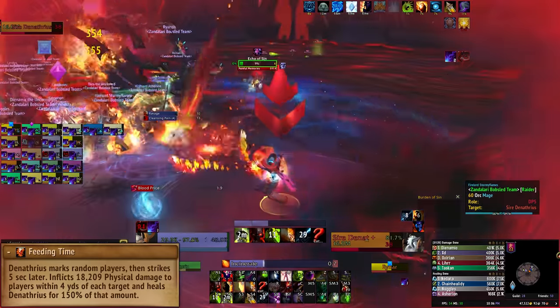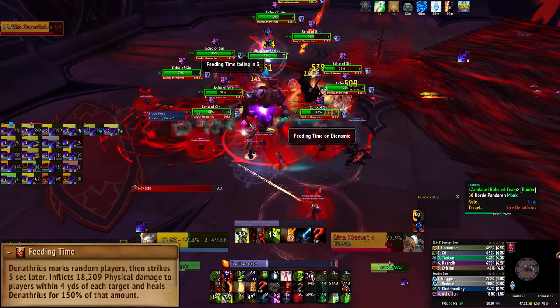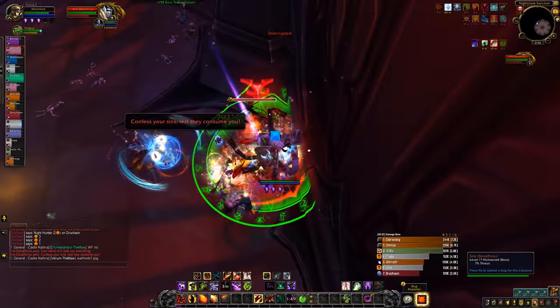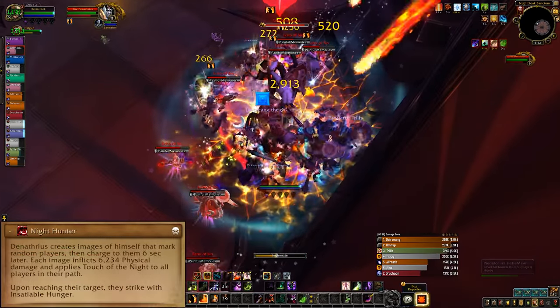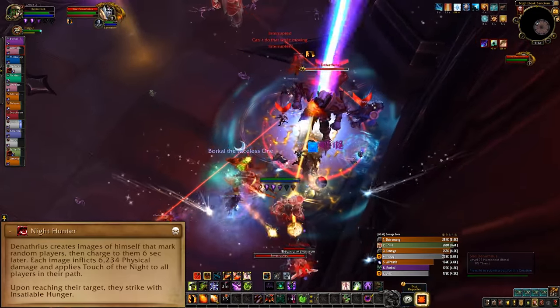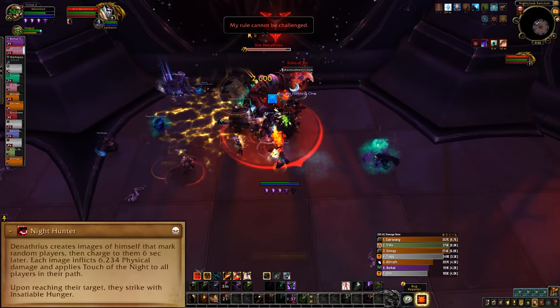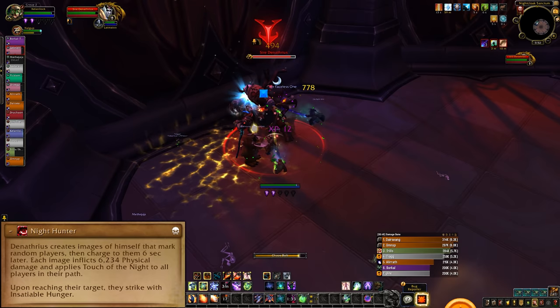Several raid members will be marked with a red arrow and red circle that deals a lot of damage and heals the boss. Take these out of the group so no one else gets hit. On Heroic mode, this ability turns into the Night Hunter ability. Several players will be marked in the same way, but an image of the boss will appear and charge towards their target. Anyone in the circle will take a large amount of damage.